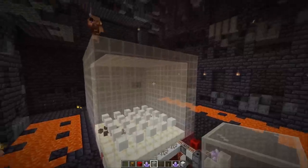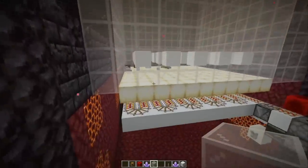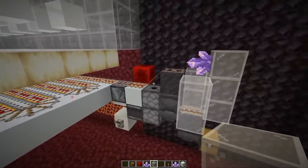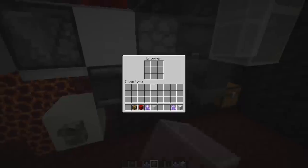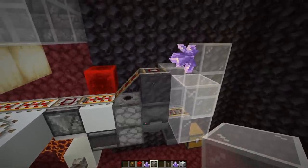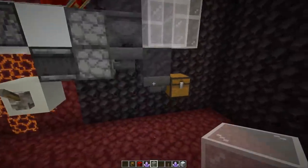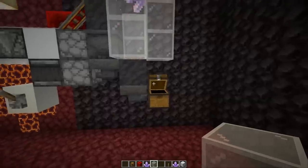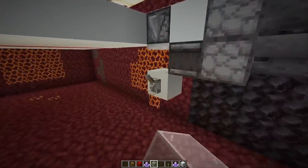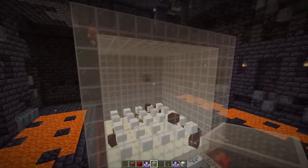It's a straightforward farm — no need for a block-by-block tutorial. Below the spawning area, have rails to pick up items. For the item unloader: two hoppers pointing into a dropper, a dispenser on top, a cauldron filled with lava, and a mud block or soul sand — since it's not a full block, the minecart glitches through and items can be picked up. There's also an on/off switch for the minecart.